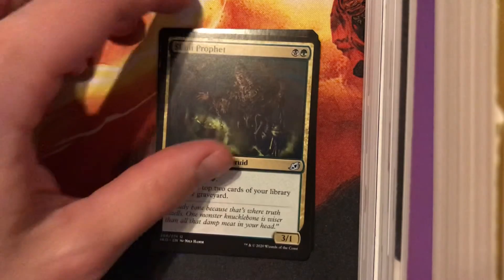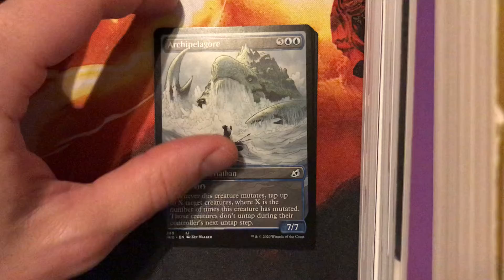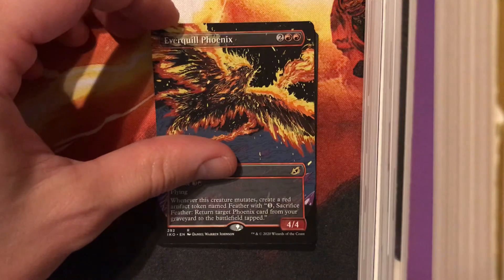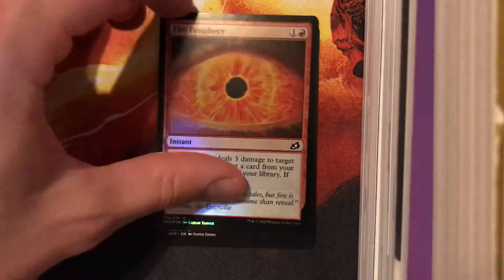Wingspan Mentor. Skull Prophet — meh. Alternate Art Archipelagor — look, if you get it in play, you can win games. Alternate Art Everquill Phoenix — one that never really caught on, but it certainly puts it right on the edge. And a Foilfire Prophecy. I feel like we did something tonight.